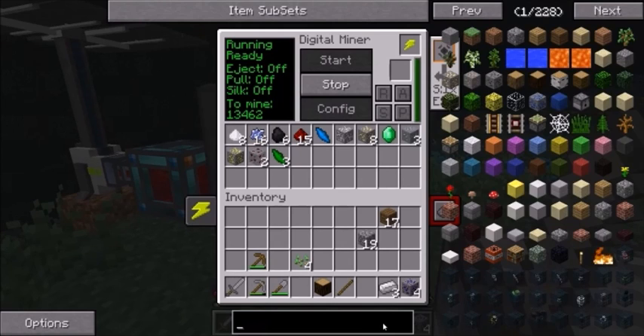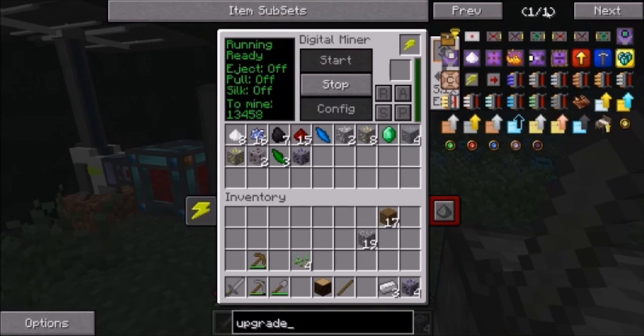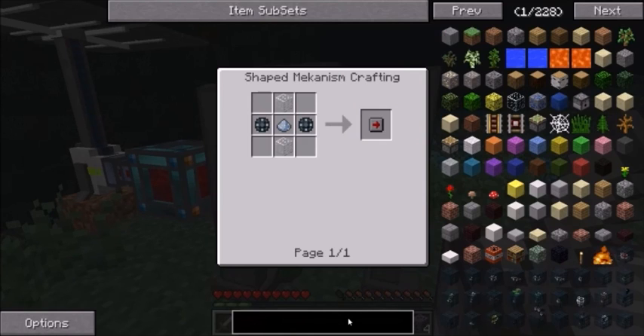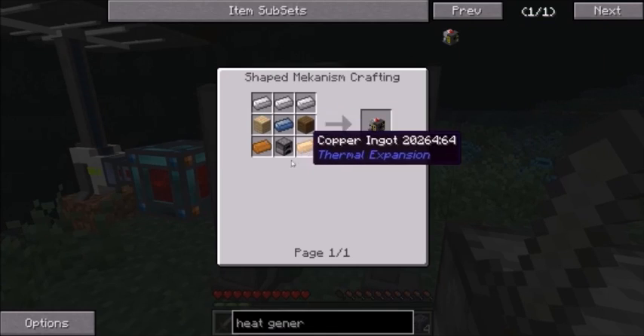Upgrades — this needs speed upgrades. I understand you probably won't have this to start with. I should just probably put upgrades in it anyway. I can never find these, but they're always there. I'm probably best with a heat generator, which is good to make — it's easy to make. Except I don't have everything I need for it. I need copper yet.